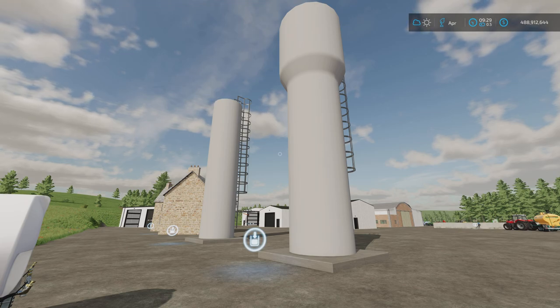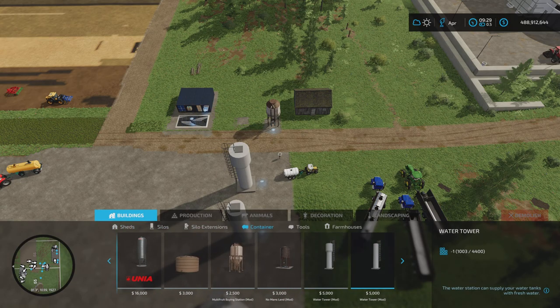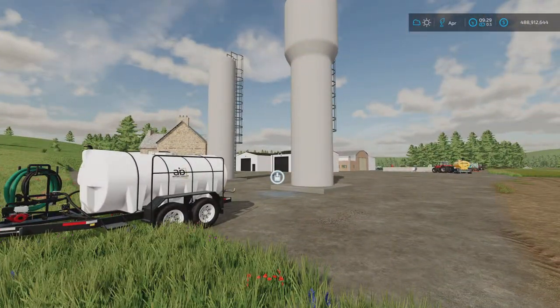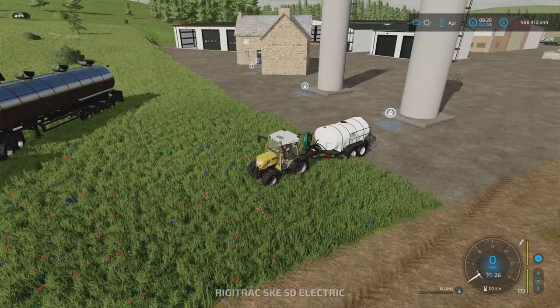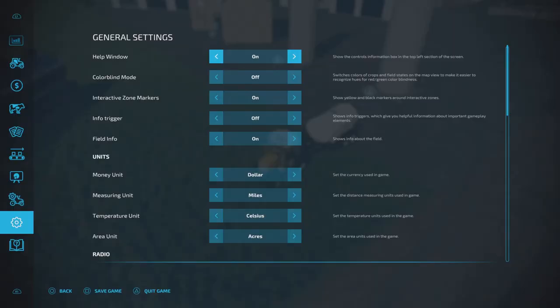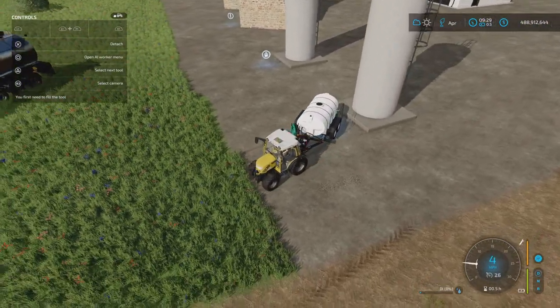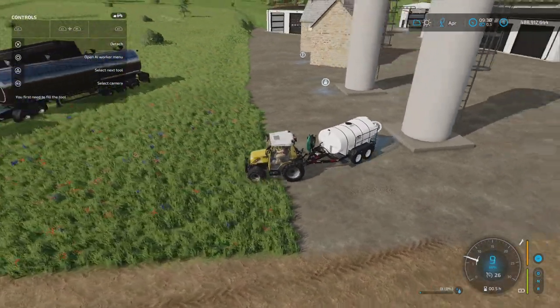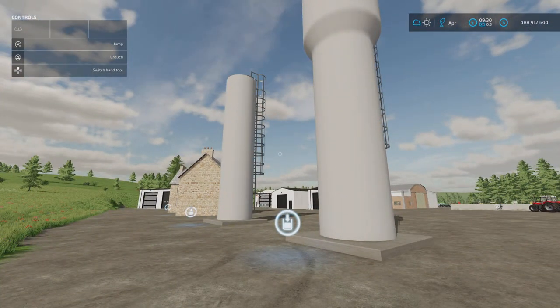I'm wondering whether the triggers are missing. They're found under build mode, under containers, five grand each. You're supposed to be able to buy water — I've tried with multiple water tankers, but I can't get the triggers to come up. When I go over to the buy-anything silo, the tankers work perfectly. So I can only assume there's a problem, because it doesn't say 'start filling'. Maybe they'll get an update. That's the Water Tower by LM Modding.